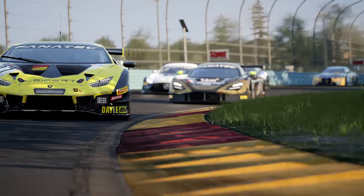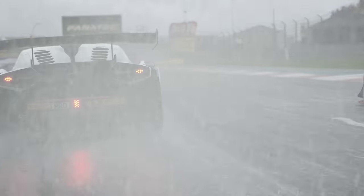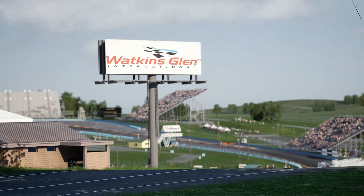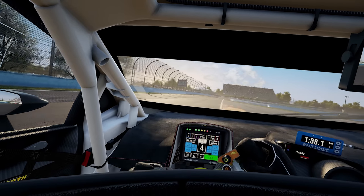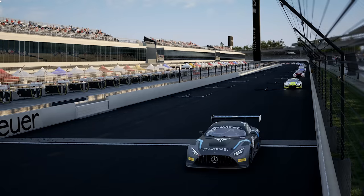Three new tracks for Assetto Corsa Competizione — that's pretty much the deal with the American Track Pack, which should be available when this goes live. There's the much-loved Watkins Glen, the love-it-or-hate-it Circuit of the Americas, and the world-famous Indianapolis Motor Speedway road course. There's also some new GT World Challenge America liveries and some small physics updates as well.